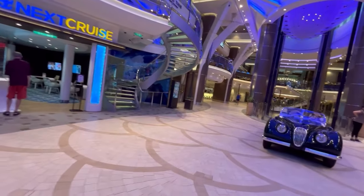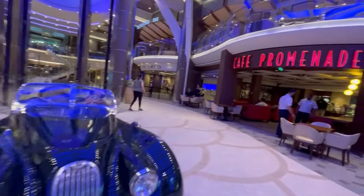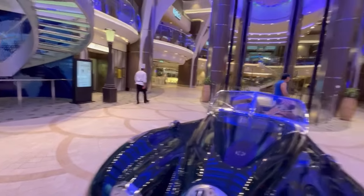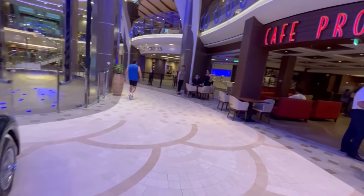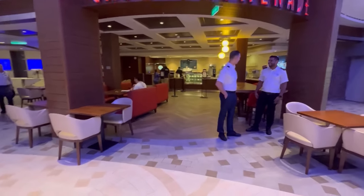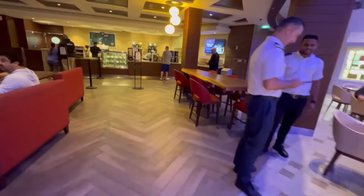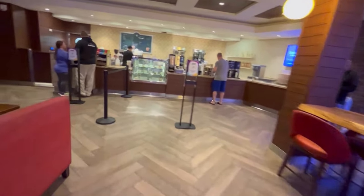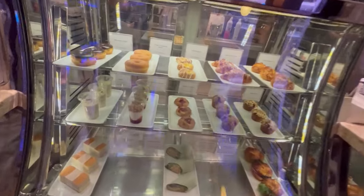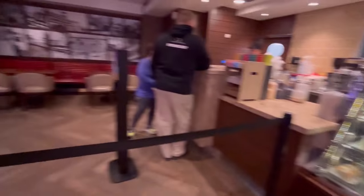Stay tuned for the updated casino and Club Royale program video on how to get free cruises. The Next Cruise open booking secures your onboard booking bonus — and you don't even have to go there to do it. Here's Café Promenade: complimentary snacks, complimentary regular coffee, plus specialty coffees you can use with your refreshment package, Crown and Anchor drink vouchers, or ultimate beverage package.